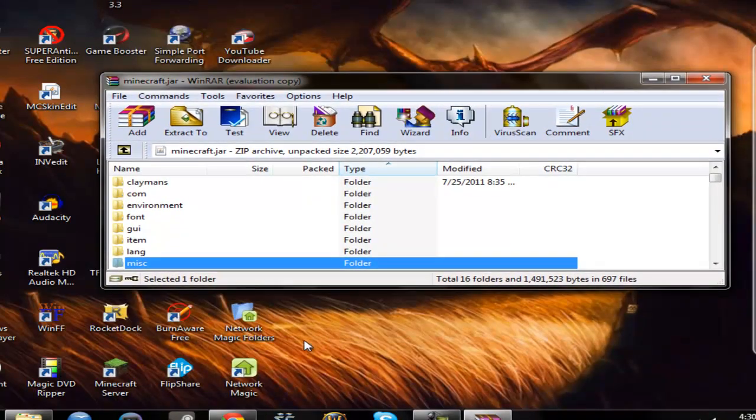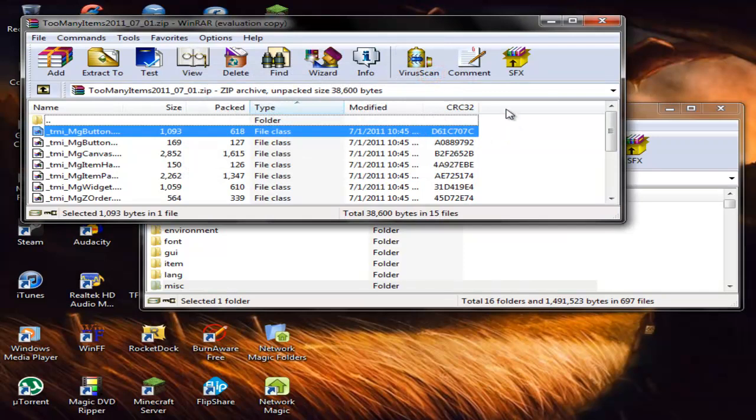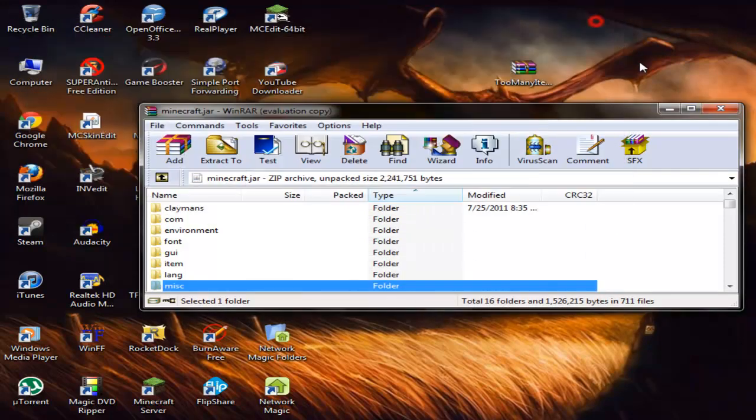For the sake of this tutorial, I am going to actually download the Too Many Items mod, so that way it's going to be easier for me to show you that it worked. I'm back, and now I'm going to put in the Too Many Items mod — I will also have a link for this in the description, just where all the mods are. What you're going to do is highlight them all and drag them into here. That keeps popping up because it's an unregistered copy, but it works just fine. Then close everything.